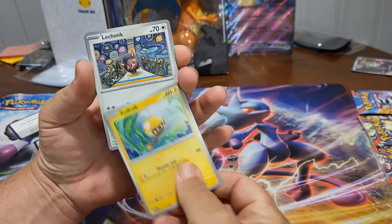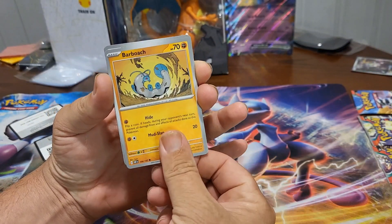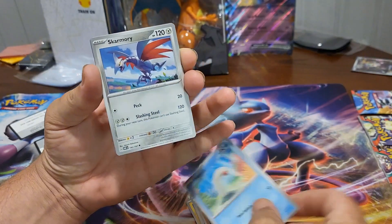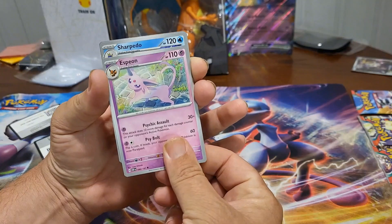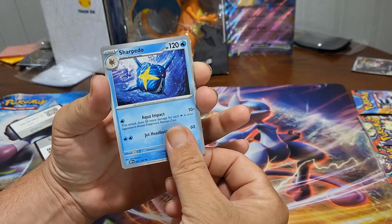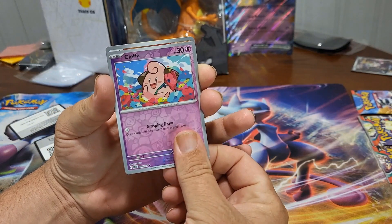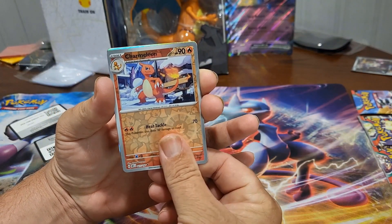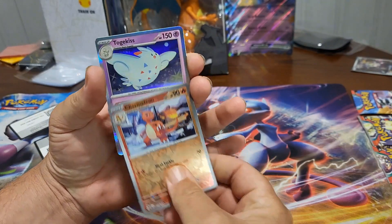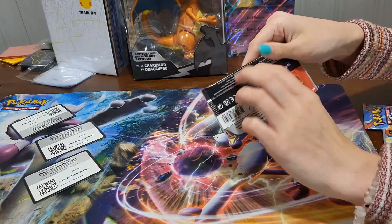Tedbulb, Tedbulb, Lechonk, Barboche, Wiglett, Skarmory, Espeon, Sharpedo — a Clodsire reverse, a Charmeleon reverse, and a Tera Kiss hollow. I'm gonna go with my Charizard.